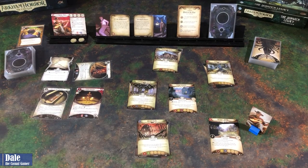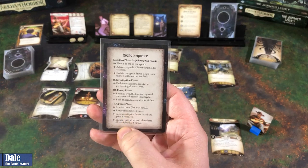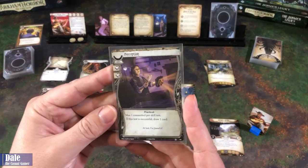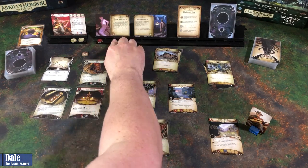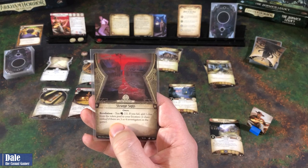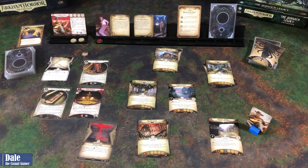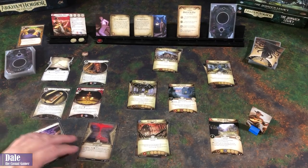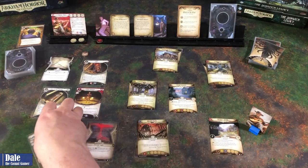For our next action, we're going to draw a card, finding Will to Survive. So we are done with the investigation phase. Enemy phase - we don't have any enemies. On upkeep, we'll ready a card, draw into Perception, and gain a resource. For the mythos phase, we put our first of a possible six doom tokens. And Strange Signs: we've got to test our intellect of three. If you fail, add a clue from the token pool to your location. We'll add a Perception into this, making it four on three. Getting a minus one - so we succeed. We can draw a card, finding a baseball bat.